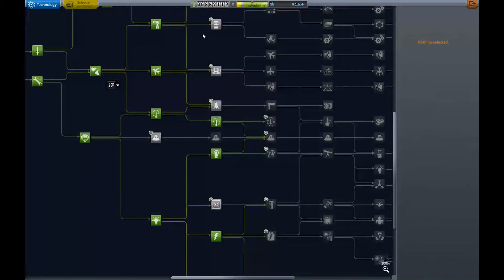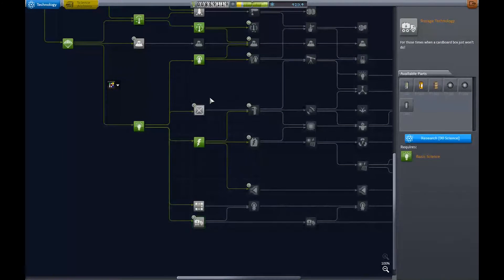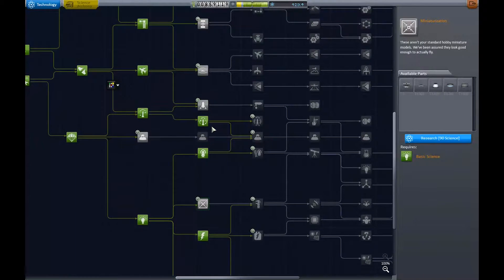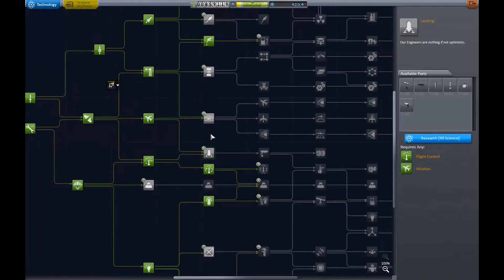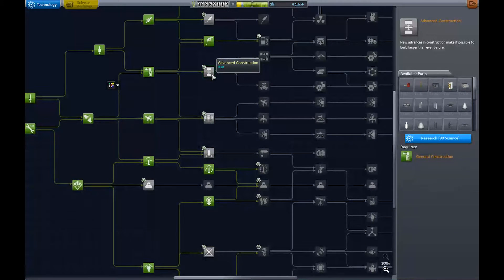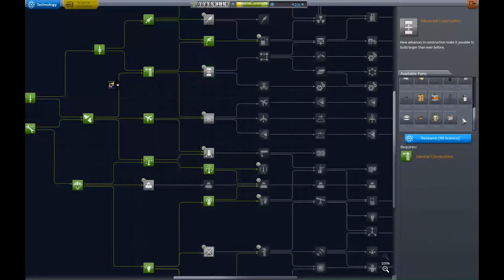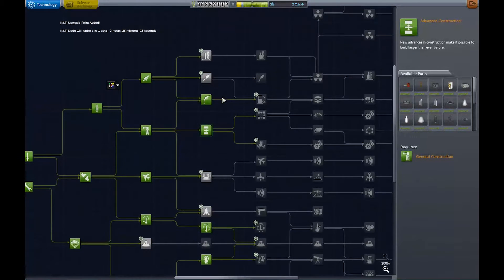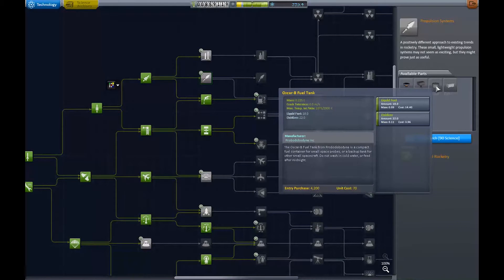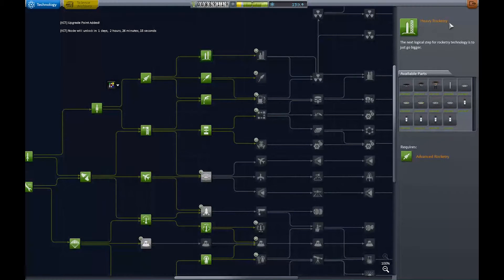Now we get to spend the science. So what do I want to spend it on? Storage technology — I don't need that for now. Miniaturization would only be good for probes, maybe later. Command modules — there's nothing there. Landing legs — don't need them, the ones I had really worked well. Advanced construction — we've got the OKS hub so we can start building some space stations. Logistics rover parts look pretty nice for only 90 science, so I think we'll research this. Propulsion systems for probes — the small stuff — let's research this too. And research the heavy rocket design. We get to use all this stuff in the next episode.